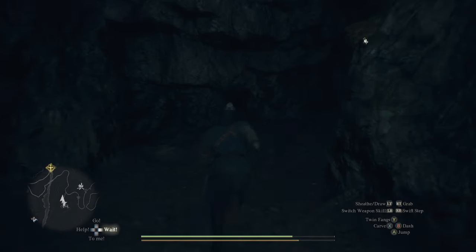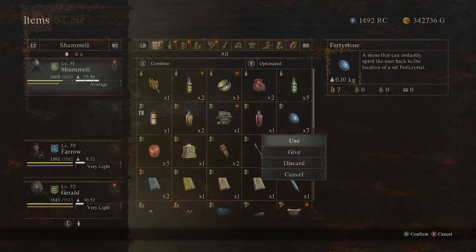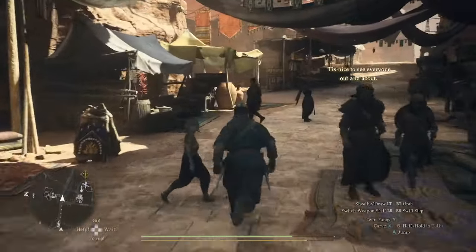Now this is when the clock starts to tick. What we need to do is immediately run out and use that Fairy Stone to fast travel to Bakpatal. You can't use the Fairy Stone in the cave, so just run outside really quick and then use it to go to Bakpatal.